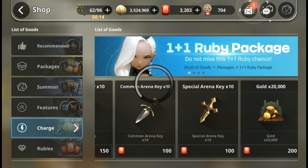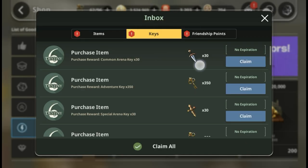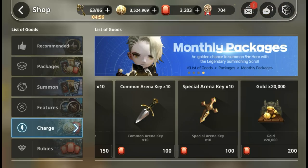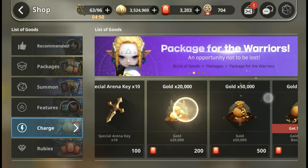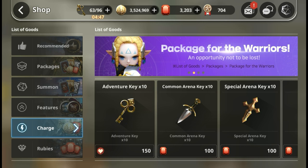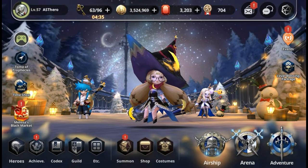Are there other ways to get arena keys besides waiting every 30 minutes or purchasing at 100 rubies? Yes - I've bought some in Belize's Black Market. You can get 30 arena keys for about 180 rubies, which is much more valuable than buying from the shop. You should stock up on common arena keys from the black market and then spend them all in one go when pushing to the next bracket - it's much more ruby-efficient that way.